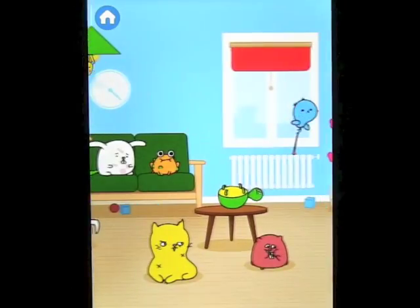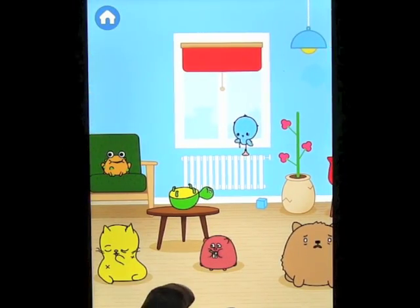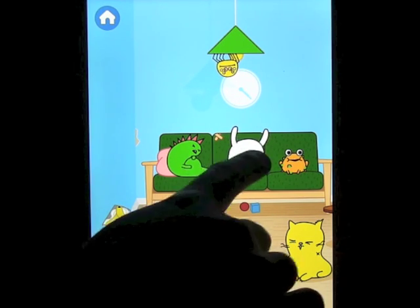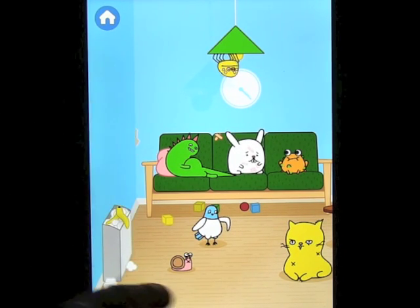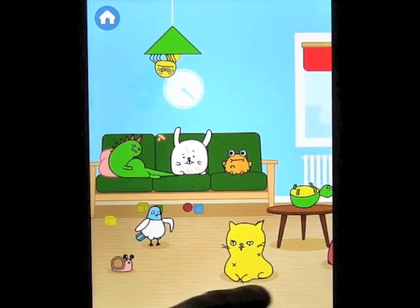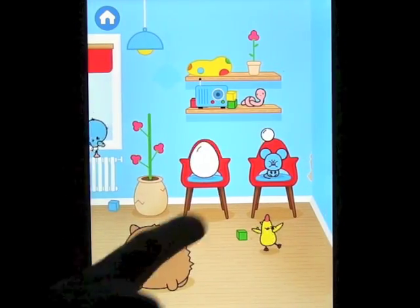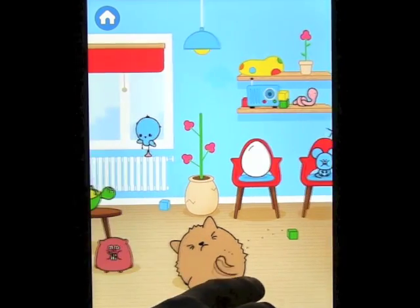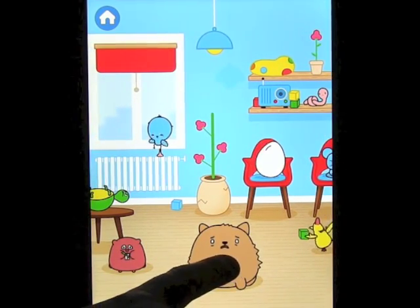You've got a bunch of different characters that you can select from within the app. You come to sort of a waiting room where you've got a bunch of creatures hanging out or being stuck — looks like this one's got a bad wing, something in the egg there. Basically you just click on one, so let's click on the doggy.